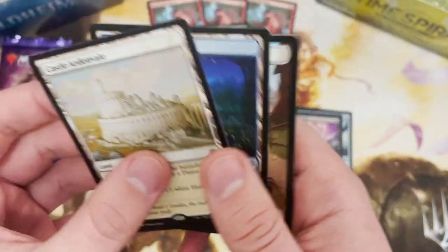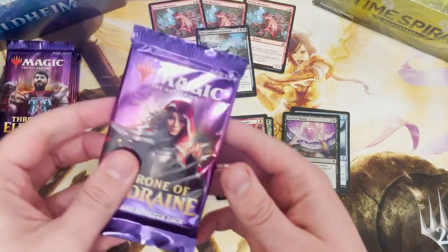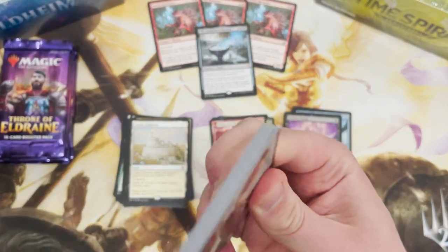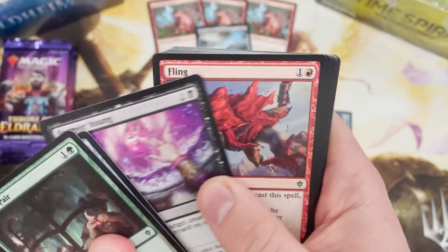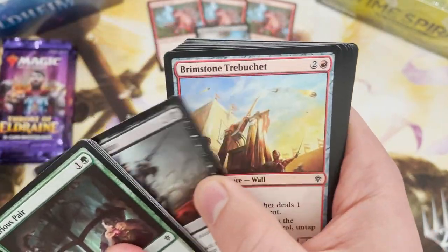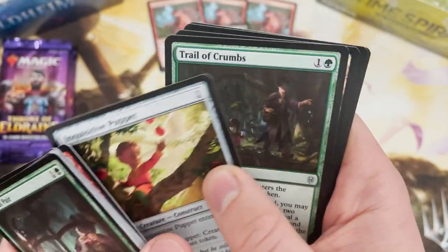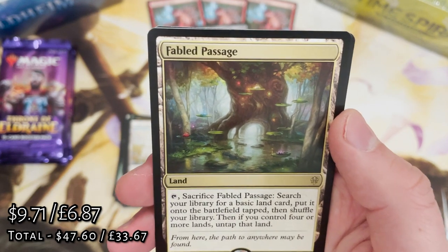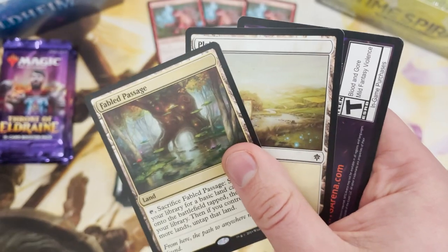Wizard, you've done me absolutely dirty on this printing sheet. But if there's one thing I know about my pal Oko - he likes to turn up right when you least expect it. So maybe expect to see him in the last pack, you know. Fable Passage - another really cool card but not that valuable anymore.